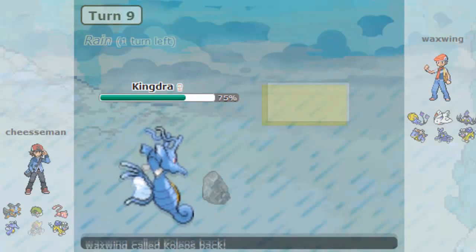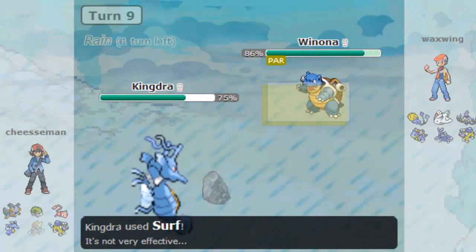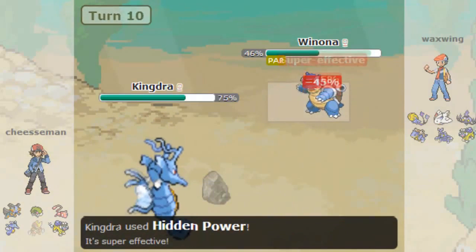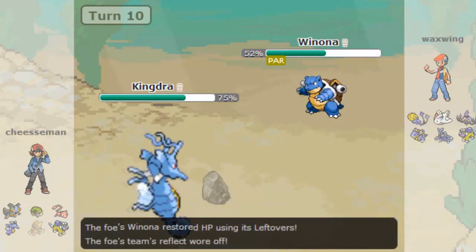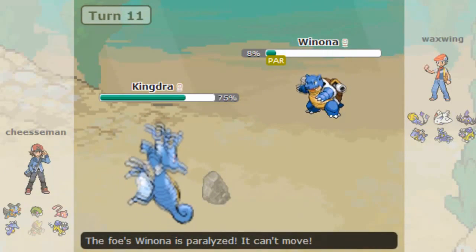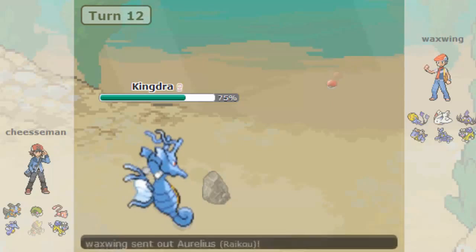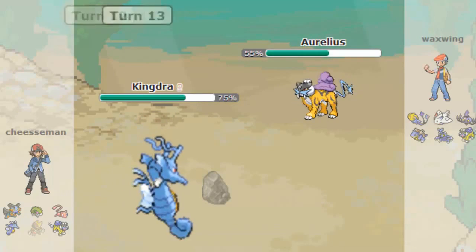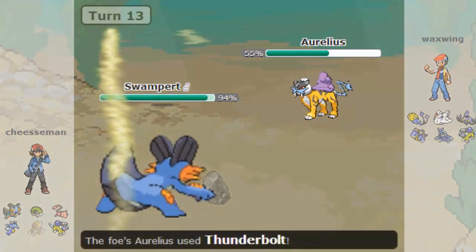Now I can bring in my Kingdra safely and go for the Surf, but he actually switches out into his Blastoise. With Rain gone now, I can't get my Swift Swim, but that doesn't matter — I can go for Hidden Power Grass and get some really good damage. I get some great luck as he misses the Toxic, then I go for another Hidden Power Grass and he gets Paralyzed. I'm able to take out his Blastoise. He goes into his Uxie to take the Hidden Power Grass, but I go for Dragon Pulse trying to catch a switch.